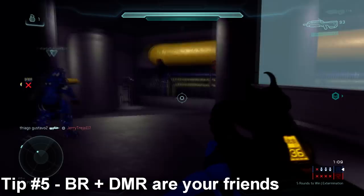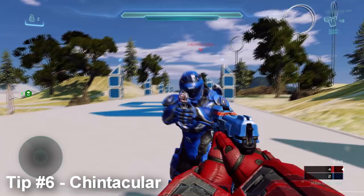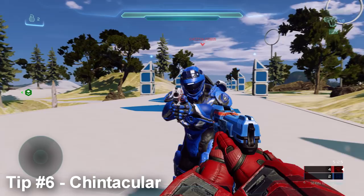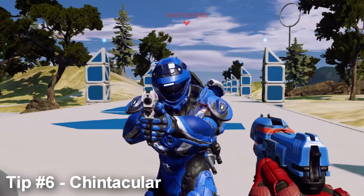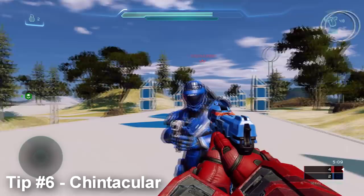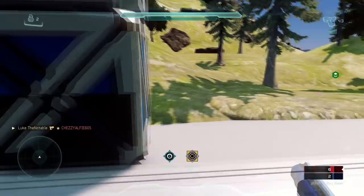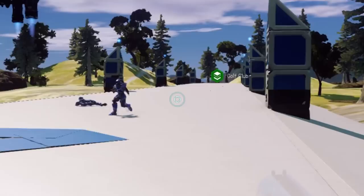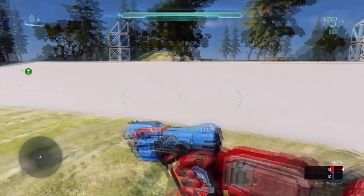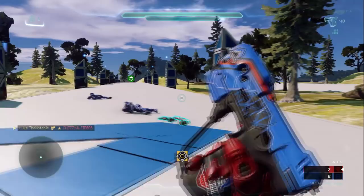My sixth and final tip: aim at the chin. This only applies for precision-type weapons. You want to aim at the chin and not the head because the chin still counts as a headshot if you look at a player's hitbox. However, if you're off because of a laggy connection and the dedicated server calculates you as moving a little bit to the right or left, you will still hit the player. If you aim directly at the center of the head on a laggy connection, you may miss. On a perfect connection, dead center of the head is best, but on a laggy connection or expanded, aim at the chin to help prevent missing that final shot.